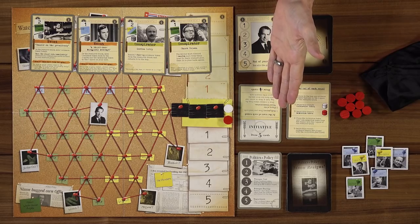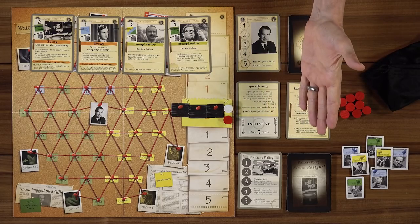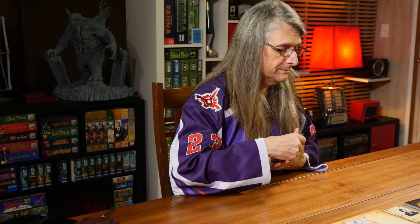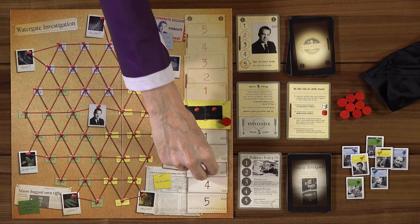Lincoln, why don't you tell us how the whole phases of the game work? Sure. In the initial phase, we're going to draw based on initiative — we will each draw however many cards indicated by the initiative card, so whoever won it in the previous round. Starting the game, Nicky gets five. The second phase is the card play, and the third phase is the evaluation phase, which is where after we've done all the playing back and forth we determine where things go at the end of the round based on initiative. We will first determine who has the initiative based on where this token is on the track.